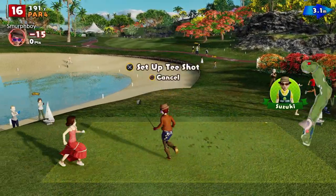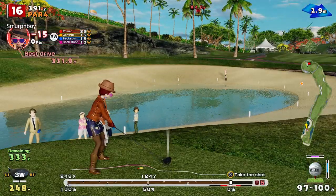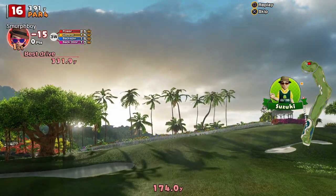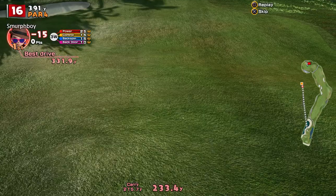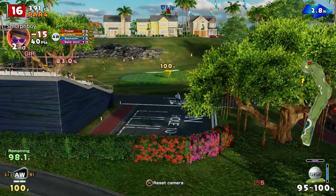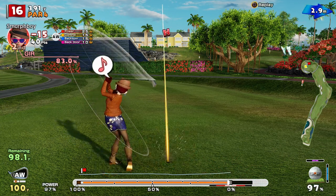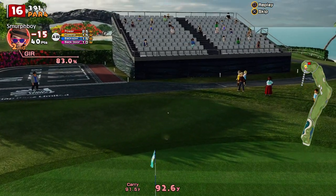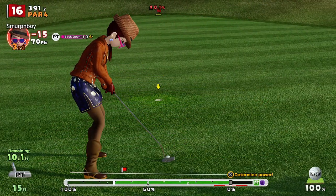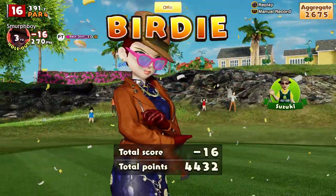It's a sixteen — pretty straightforward par four, especially if you take the little shortcut. Should leave you about a hundred to go. Good choice — you get a crack at the pin. It just lands on the fringe sometimes like that, and it just kills all the momentum. Leaves you a little bit of a tricky putt. I thought I'd left that low — but we got it.